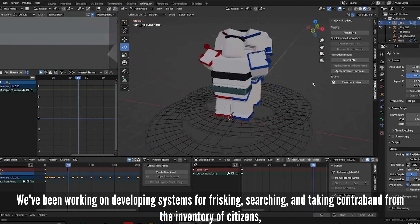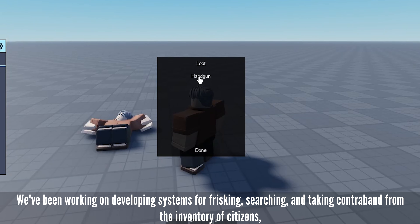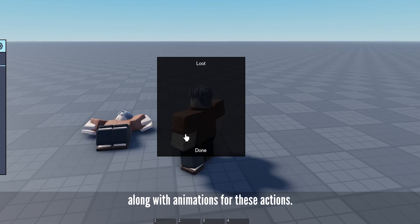We've been working on developing systems for frisking, searching, and taking contraband from the inventory of citizens, along with animations for these actions.